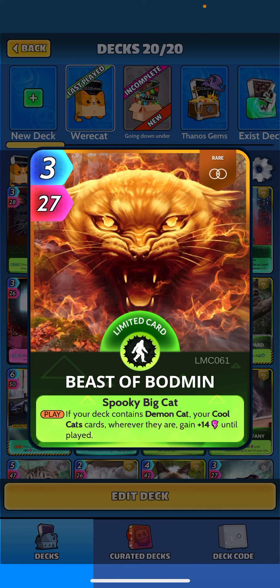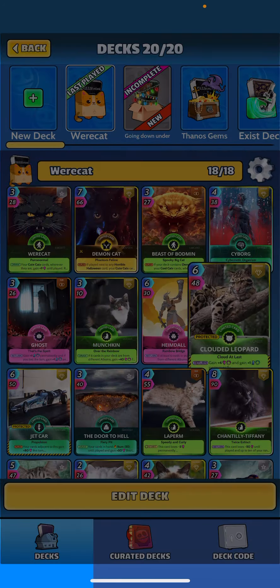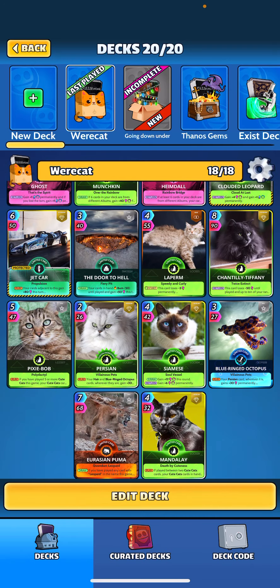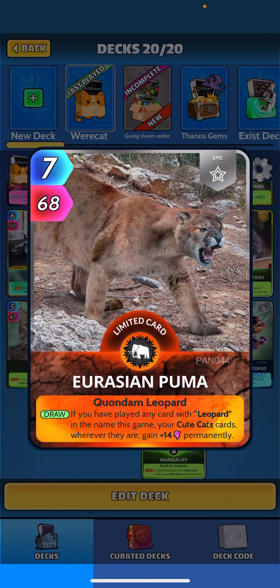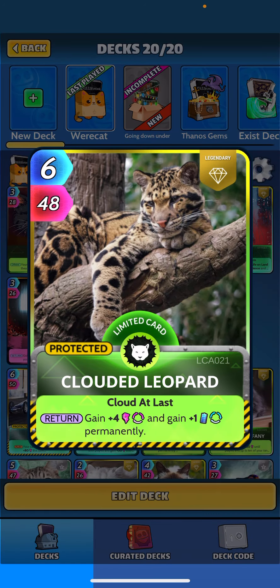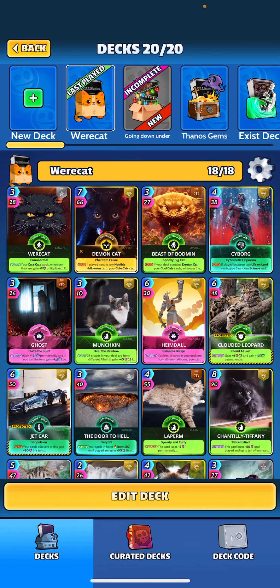Beast of Bodmin says if your deck contains Demon Cat, your cool cat cards gain plus 14 until played. We don't really have a ton of cool cats — just the one in Clouded Leopard. That's because we are rocking Erasian Puma, which says when drawn, if you've played any card with leopard in the name this game, your cute cat cards wherever they are gain the plus 14 perm. Clouded Leopard fits the bill, gains plus four perm, and energy again.